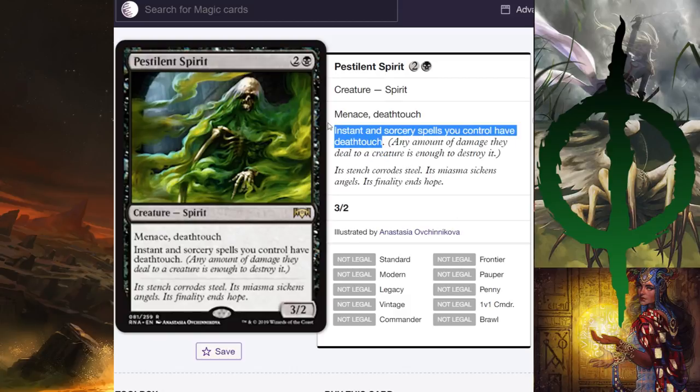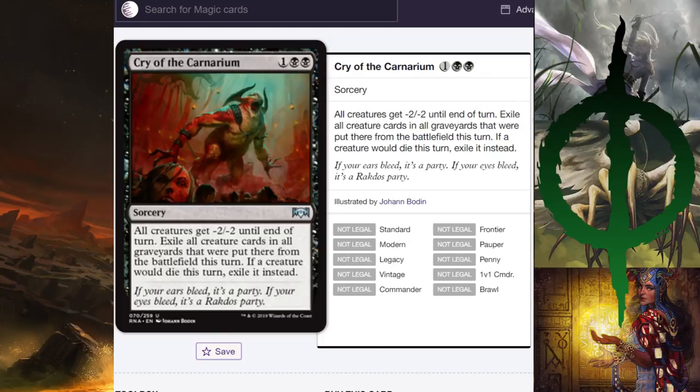Pestilent Spirit — two and a black, menace, deathtouch. Instant and sorcery spells you control gain deathtouch. So if your opponent has a Ghalta and you have Pestilent Spirit out and you shock it, it dies — one damage is enough to kill Ghalta. This card is a hilarious meme. It might see play in some midrange deck that includes red for burn spells, because it's a fine body: a three-mana 3/2 menace with deathtouch. If you get double blocked, you kill both creatures. I think this easily could see play.